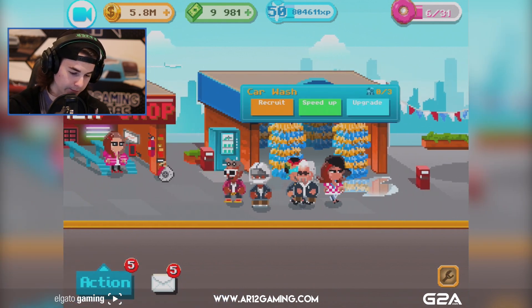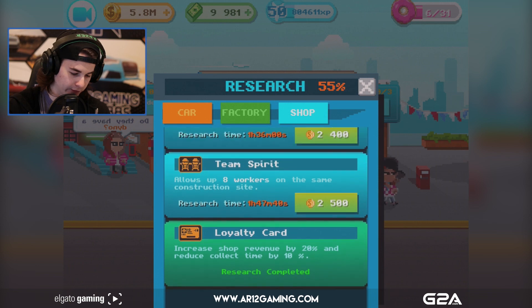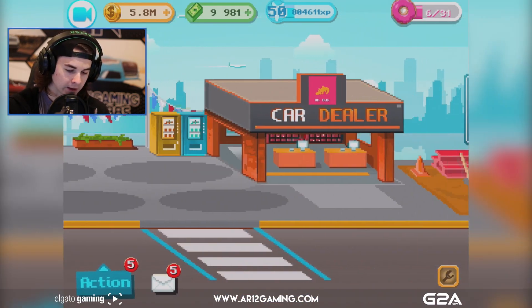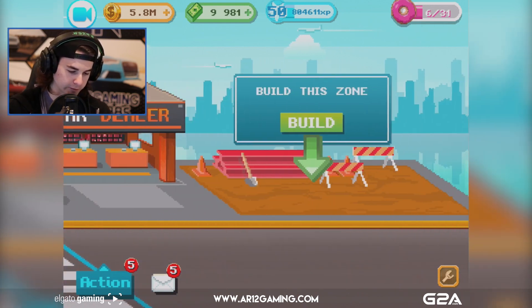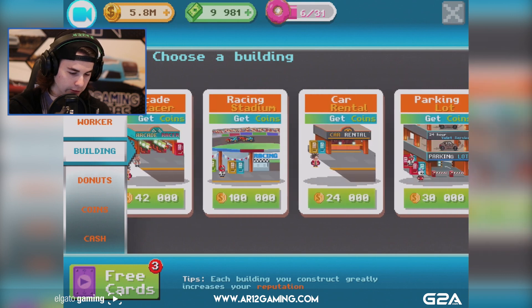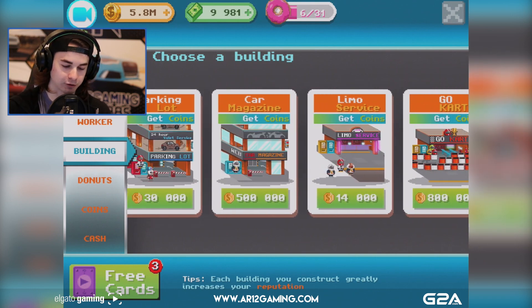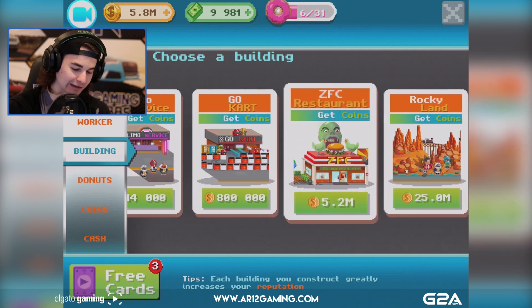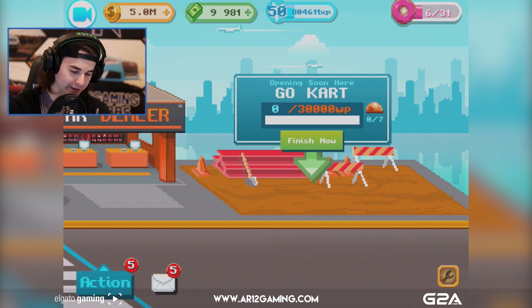We've also got a car wash which does exactly the same thing. We can go in here and upgrade it - we've got a loyalty card, team spirit, sport options. Then we've got another car dealer, some more spots for selling cars, and a new build lot. When I was scrolling through, I noticed something pretty cool - go-karts! We can build a go-kart track!